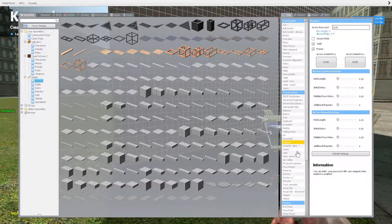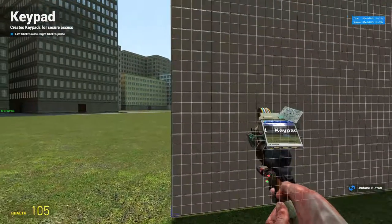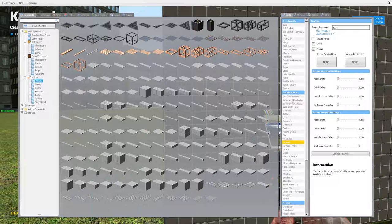There's also a keypad, which does the same thing but has a password. Really simple — I'll leave the settings how they are and keep the password as 1-2-3-4. Secure mode means you can't see what the password is when you're typing it. We'll weld it and freeze it. Access granted will simulate the key press — so this fading door is bound to mouse 3, and I have that set here. Then I'll set the hold length a little higher, which is how long it holds the button press down. Everything else should be fine.